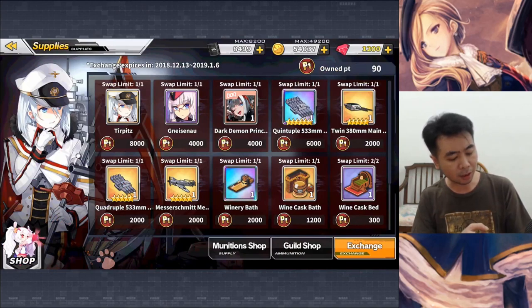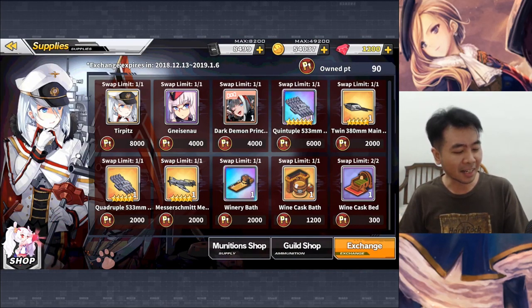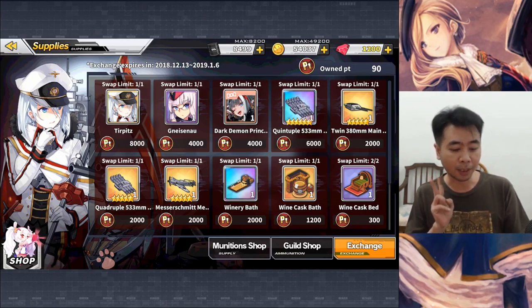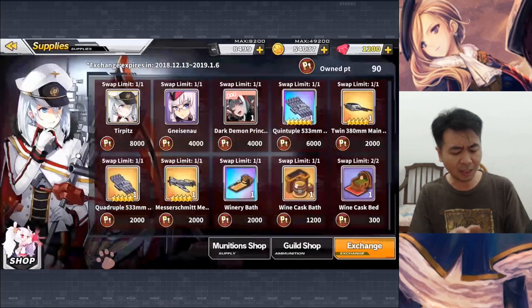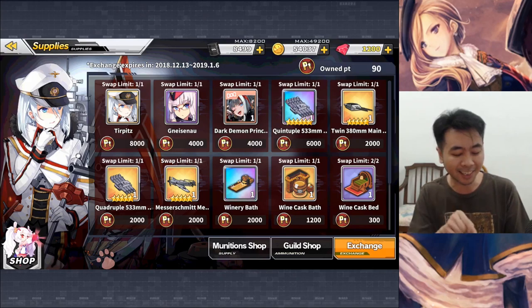You can buy this one — Tirpitz. And this one is kind of hard to pronounce: Gneisenau, something like that. These two you can buy from the trade shop. And I think this one is going to be something like a skin or maybe Christmas themed stuff. And boy, there are a lot of good equipment that they are selling here on this token shop.